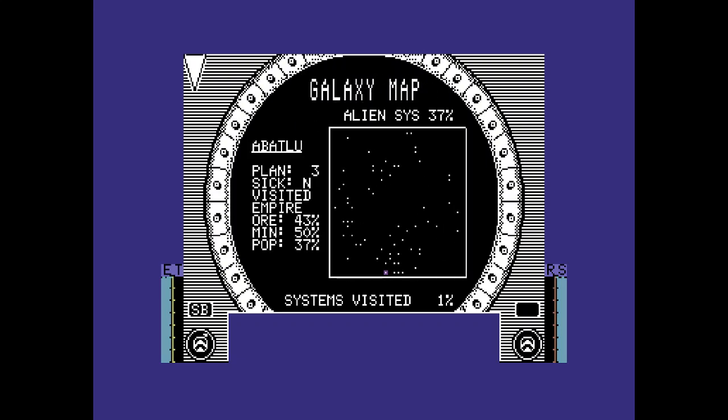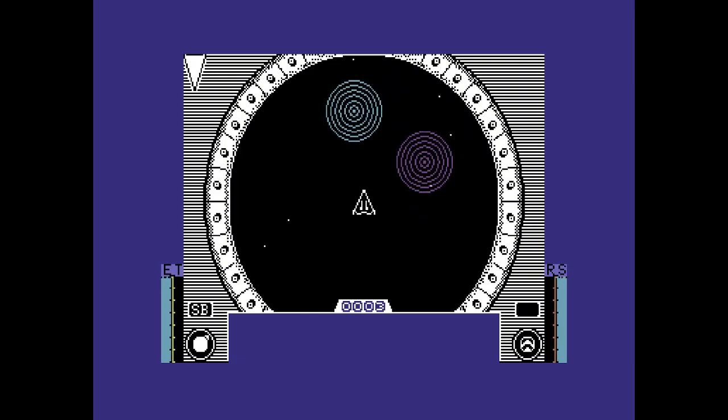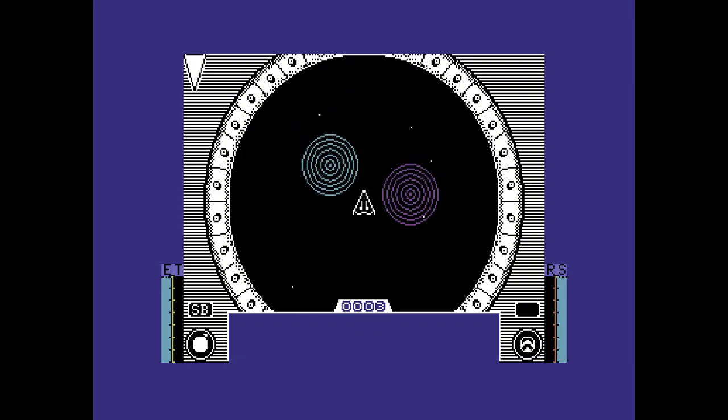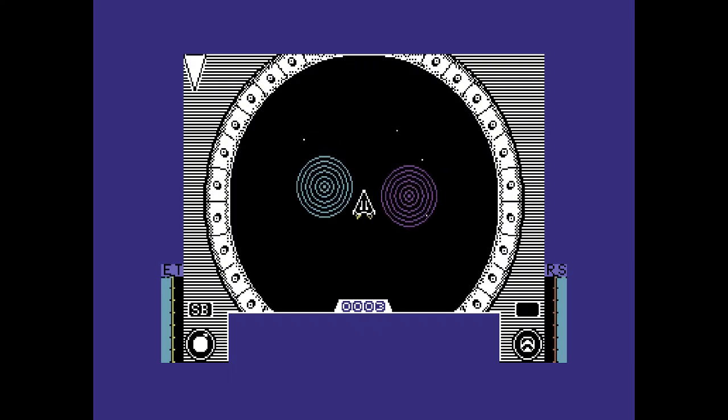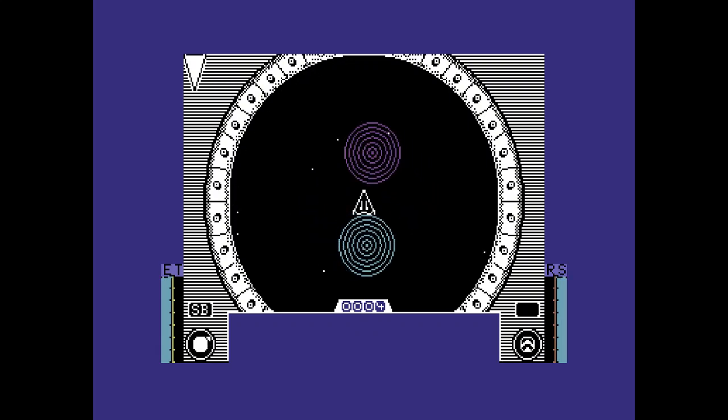The one we're on at the moment is blinking. You can move around and see where things are. The idea is you've got to try and visit as many of these systems as possible. Traveling within the star system is relatively straightforward - you just have to be careful that you don't crash into the planets or the sun in the middle. The main way you progress is by visiting the star bases and either trading with them or completing missions.